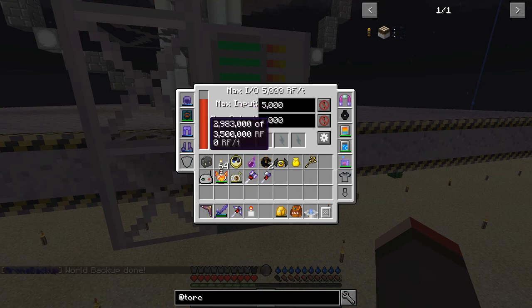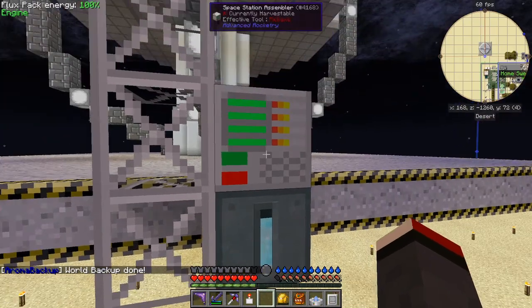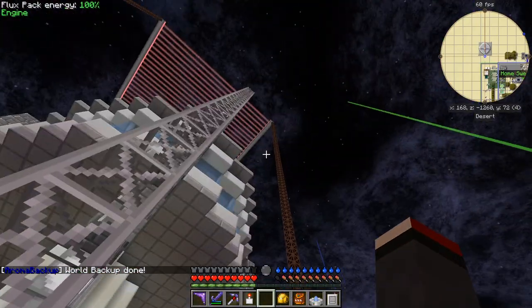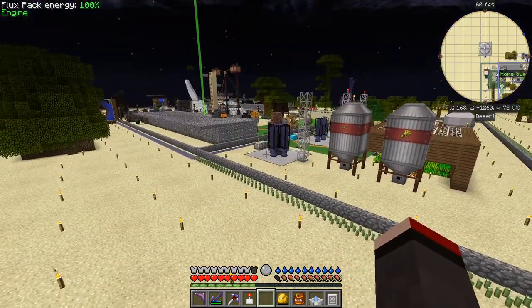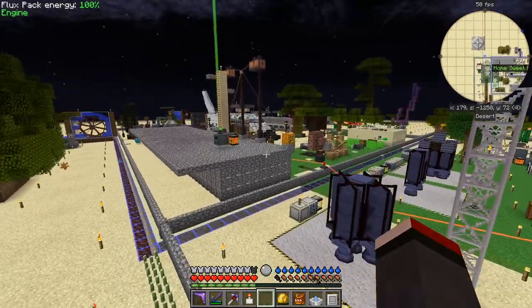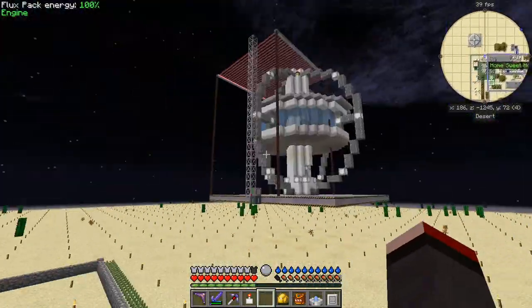How much power have we used to do this? Just over 500,000 RF, which is okay. The backup's done, so let's now build this — and this will take some time as well. Now it's building so it looks like it's going to work. If that works we'll launch it into space and we'll first of all make a chip out of that.